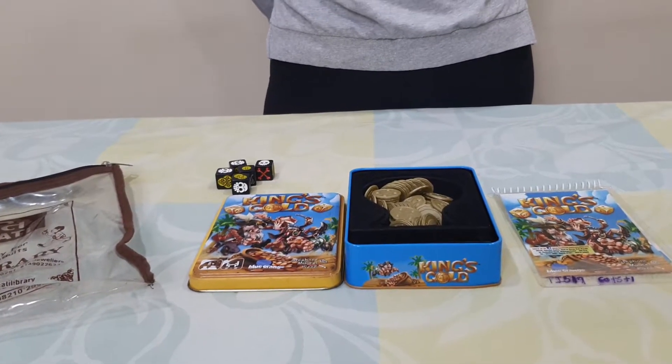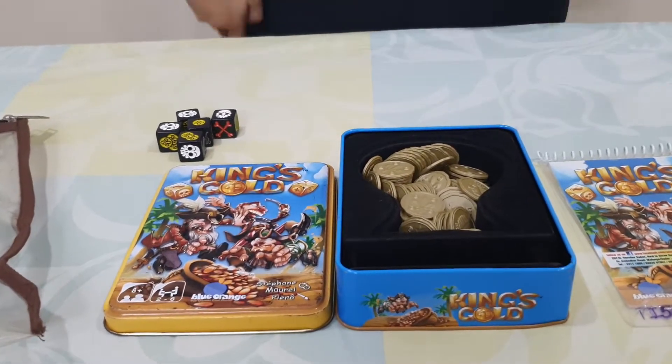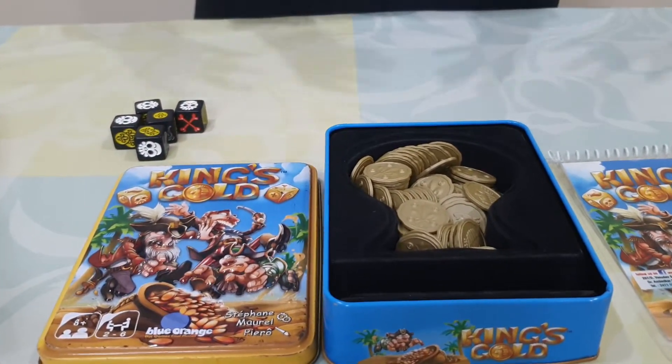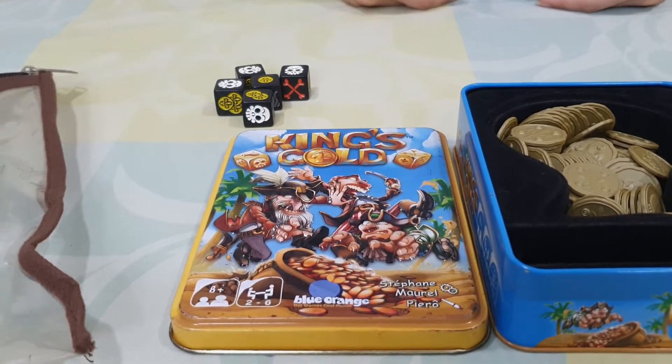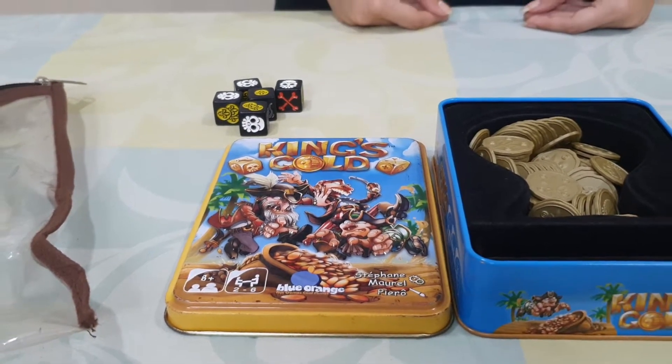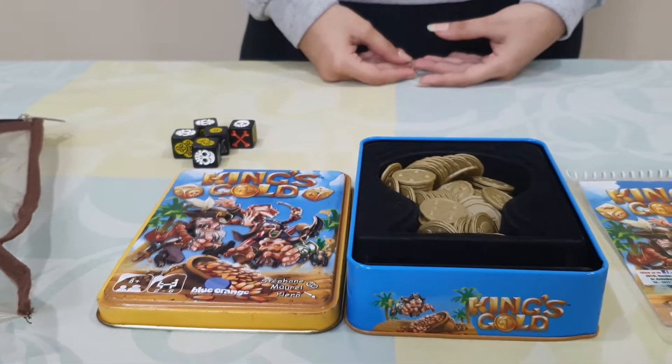Hello parents, we are from Unnathi Books and Toys Library, Matunga, Mumbai, and welcome back to our channel. Today I am going to introduce to you a nice award-winning game from our toys collection. The name of this game is King's Gold. It's from the company Blue Orange. It's for 2 to 6 players and the age group is 8 years and above.